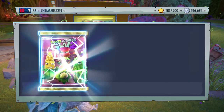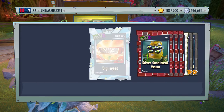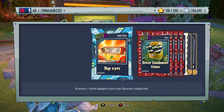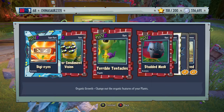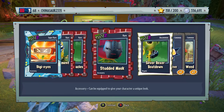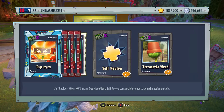Three rares and a super rare. Diggy eyes, accessory for the Citron — I love that. Silver condiment vision. Terrible tentacles, organic growth for the Peashooter — kind of looks similar to the Chomper. Studded mask, accessory for Rose. Silver boxer beatdown. Self-revive and a weed.